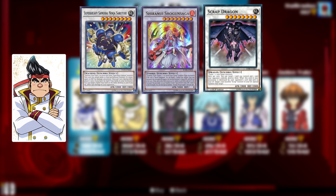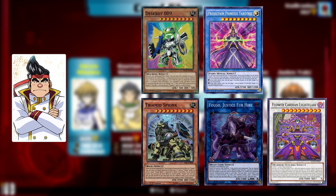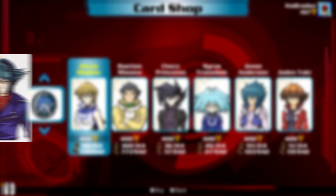Finally in Arc 5, we have Gong Strong who has Super Heavy Samurais, Shiranui, Scrap, X-Saber, Wind Witch, Speedroid, Psyframe, Crystron, Deskbot, Prediction Princess, Triamids, Valhallas, and Flower Cardians. Zuzu Boyle has Fluffal and Frightfur, Melodious, Ancient Gears, Gem Knights, Lunalights, Gladiator Beasts, Invoked, Predaplant, and Aqua Actress.